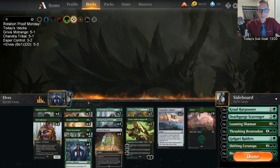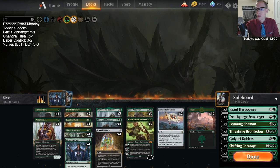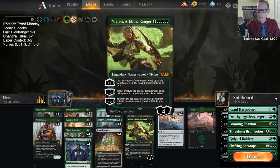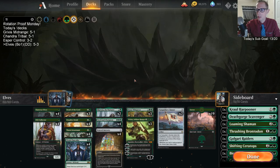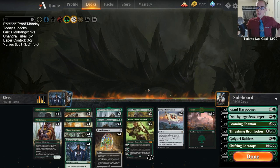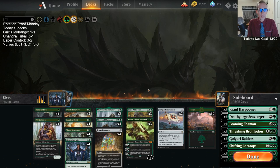I want another Vivian or two and then other mana creatures — whether Druid of the Cowl or Incubation Druid, I'm fine with either. I just want some other two-mana mana producers. I don't really want those Growth Chamber Guardians. Maybe adding two Vivians is too much — maybe we need a fourth Druid of the Cowl and only go two Vivians, or take out a Banner. The Banners looked pretty expensive from what we saw.